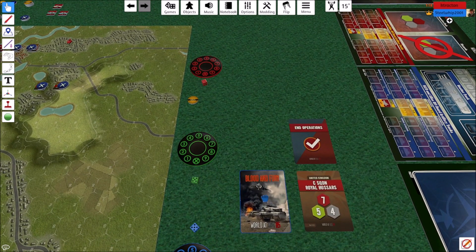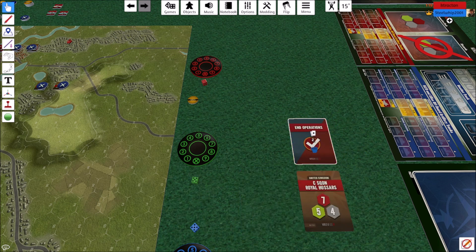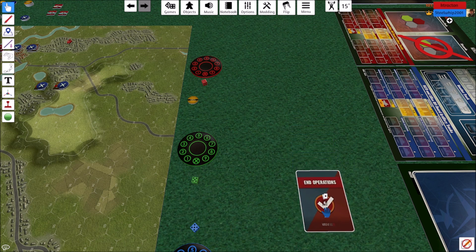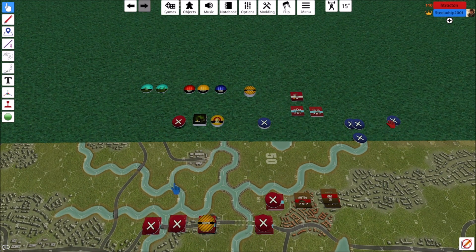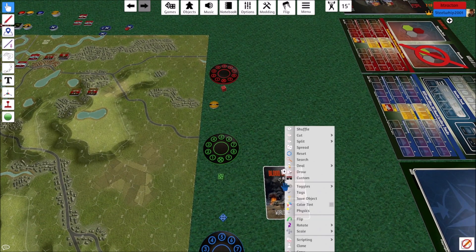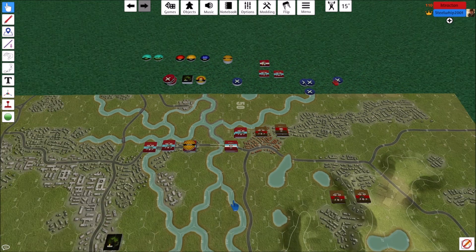We go to the next card and draw the second End Operations card — the operations phase is complete. All we have left is the marker removal phase — logistics. We remove all Ops Complete markers and any Out of Command markers. We do not remove disruptions or most other markers. We do reduce smoke in other scenarios. Now we're ready to start the second turn, and you'll notice there are wrecks all over the place already — 15 minutes of fighting with long-range weapons at very short range.